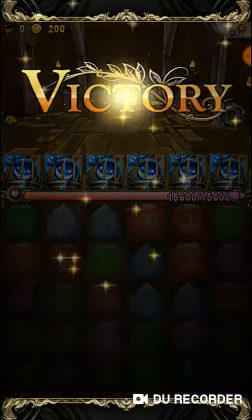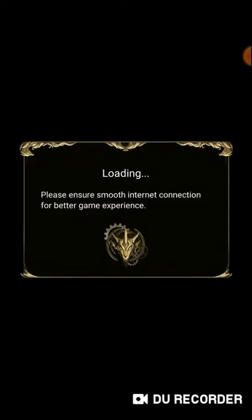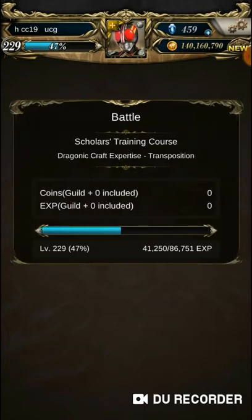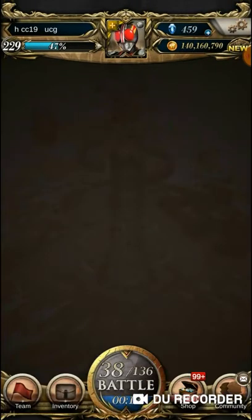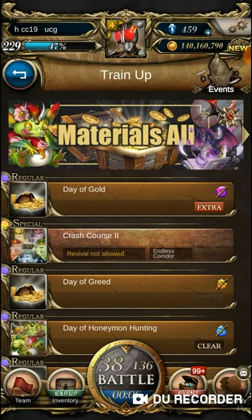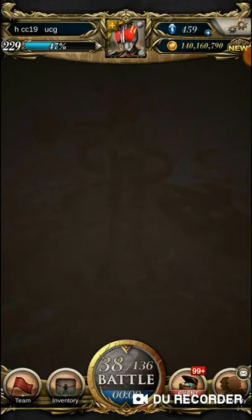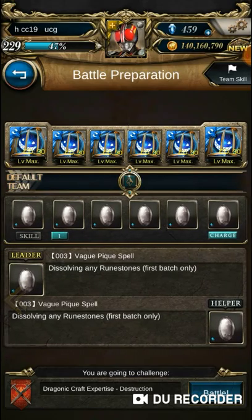The second type is more like a rectangular shape. This type we always use for filtering rune stones that we need or don't want. The way you use it is you tap on one group of rune stones, then tap another group of rune stones to dissolve it. This one you can learn easily.